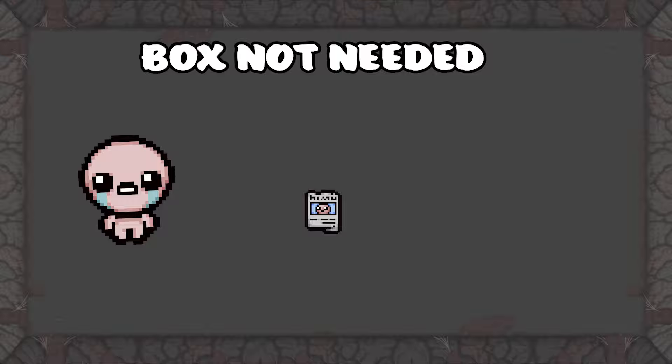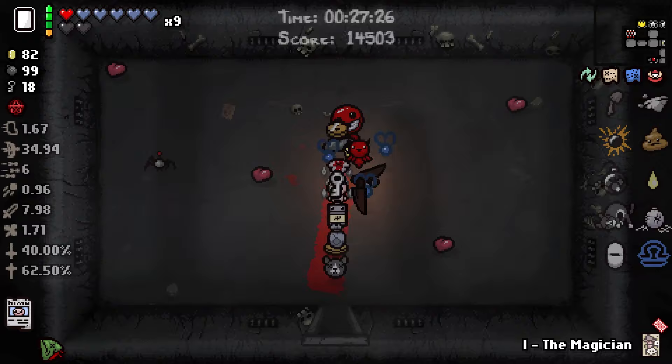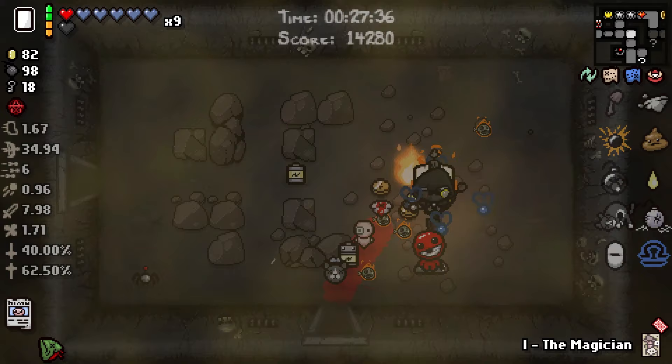You can also get lucky and find the Missing Poster without the box. Now that you have the Missing Poster, you need to find a sacrifice room. Once in the sacrifice room, you simply have to kill your character. However, be cautious as the sacrifice room has specific payouts for each sacrifice. On the eighth sacrifice, six troll bombs spawn. On the ninth, Uriel will spawn. On the eleventh, Gabriel will spawn. And on the twelfth, you will teleport to dark room. If you die in any other way than using the sacrifice spikes, you will not unlock The Lost.